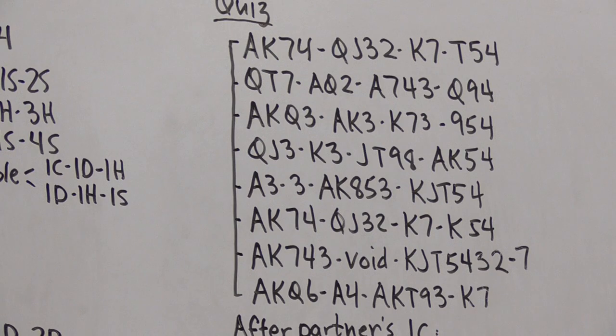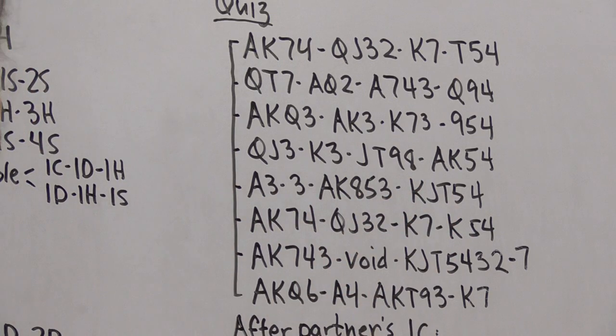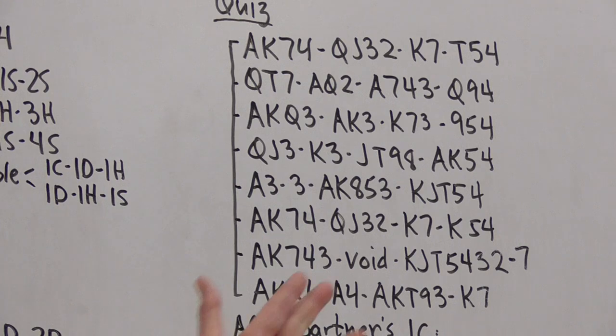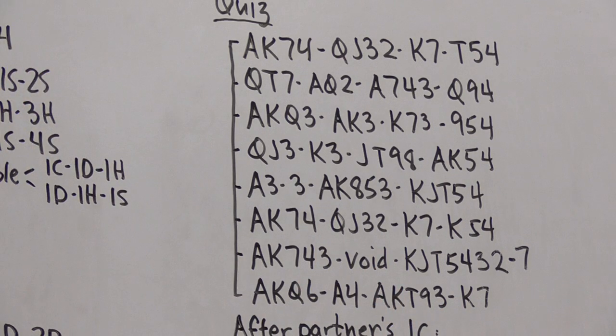The sixth hand is a trick question. If you look too quickly you'll want to open one club, but this hand has 16 high-card points and is balanced — so you open one no-trump, not one club. The seventh hand is interesting: we have five spades and seven diamonds, so we open one diamond and then bid spades, then rebid spades. Most players will open a seven-card or six-card minor before a five-card major. The last hand is another trick question — it actually has 23 high-card points, making it a strong two-club opening bid. You don't open this hand at the one level.